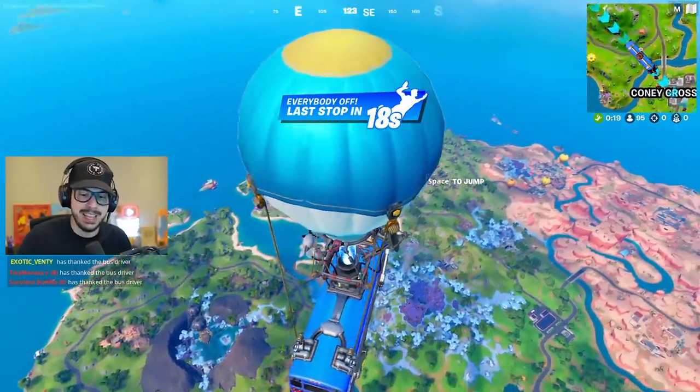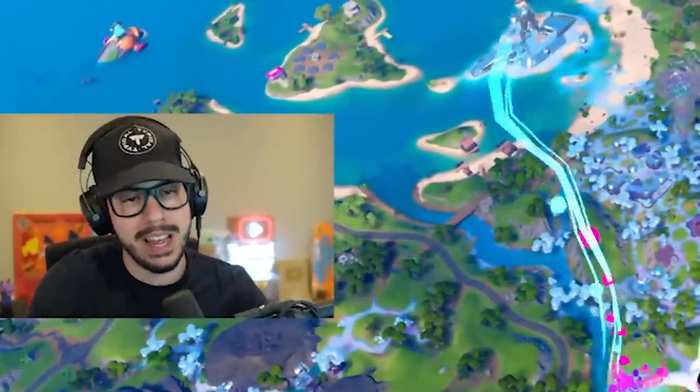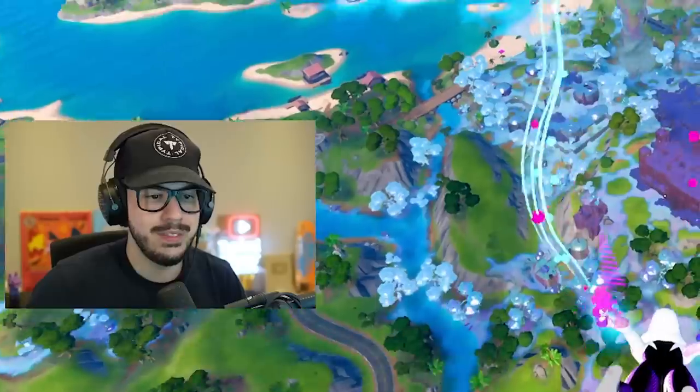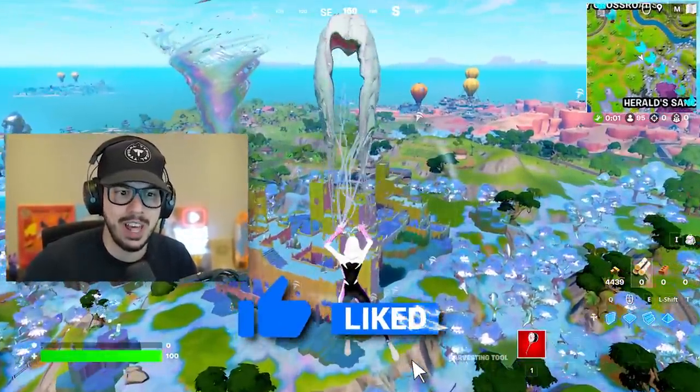Over here on the east side, we have the biggest change of the map. Sanctuary has been obliterated and in its place, the villain has built a palace of chrome. How weird is that? But she does have a pet tornado, so that gives her a lot of points in my book.